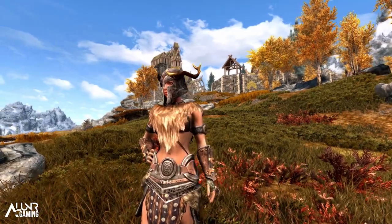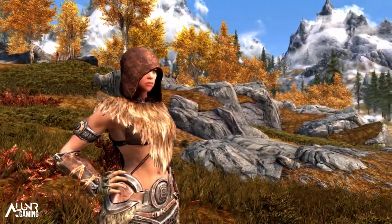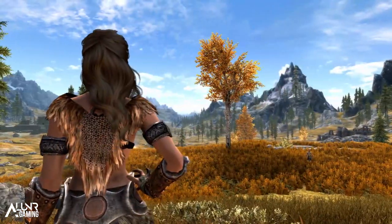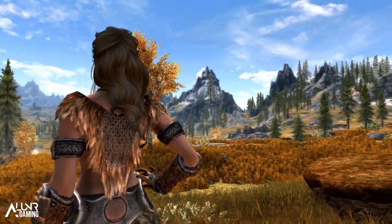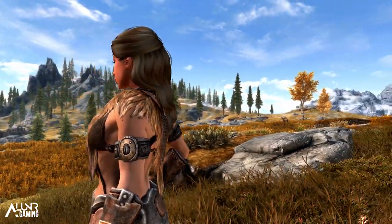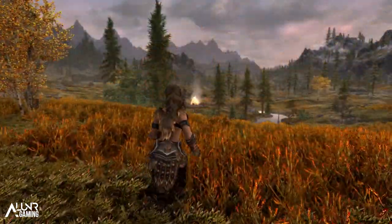To get it, the Barbarian Steel Armor set can be crafted at the forge under the steel section, so you will require the Steel Smithing perk to make it, and the fur cloak is under hide. The armor stats are all between elven and thieves guild, and they can be improved at the workbench and enchanted as well. It's definitely a very nice armor mod.